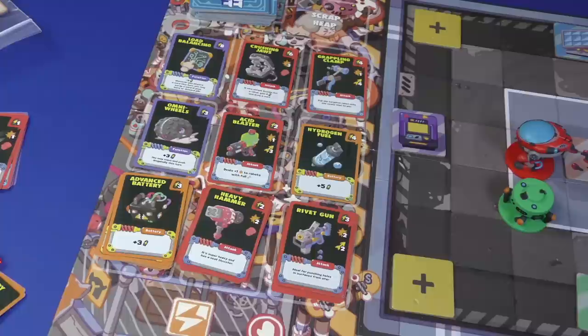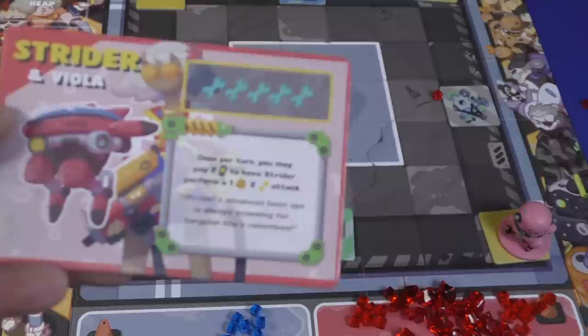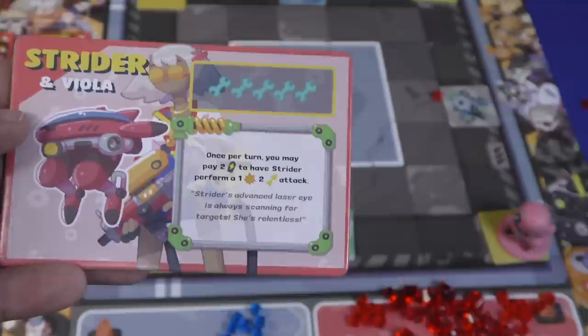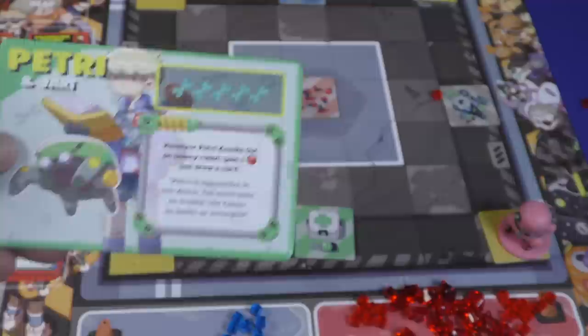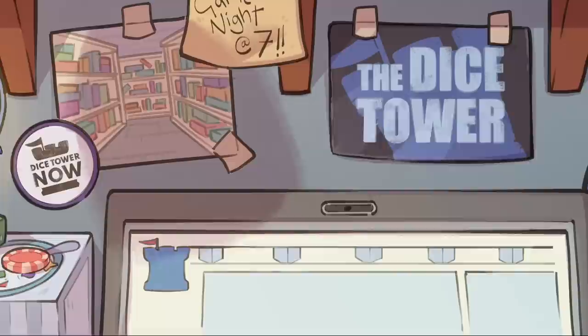Once you've played all the cards from your hand, you discard everything — anything you bought gets discarded too — and you draw back up to five cards. If your deck runs out, you shuffle your discard pile and keep playing. You're just moving around the robot arena, shooting each other, getting energy. Robots have special abilities: Strider gets an attack for two energy, Petri gets an extra point and draws a card whenever they knock out an enemy robot, and Crate has more hit points than everyone else and costs an extra move to push around.